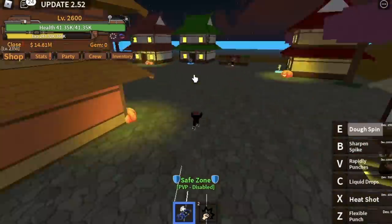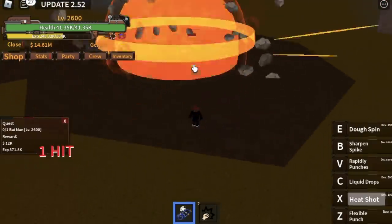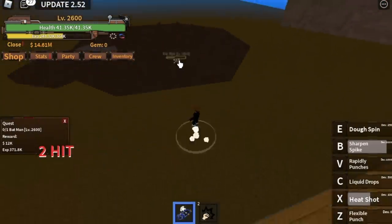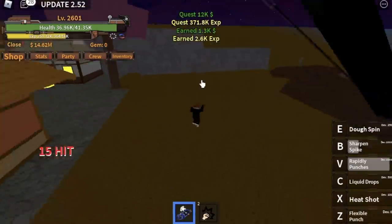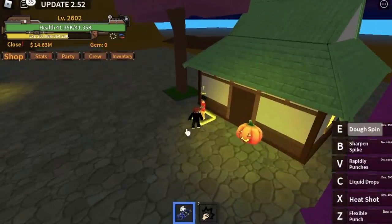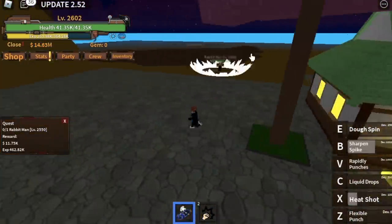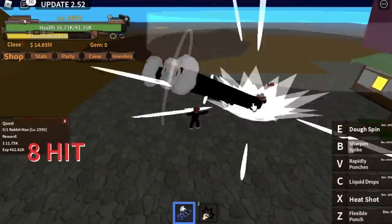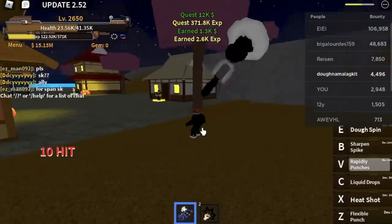After that, proceed to the next target mob — the Batman. It's easy to defeat. To make things faster, defeat the Batman and then go back to the previous mob, the Rabbit Man, and then go back to the Batman — alternate between the two. The goal level here is to reach level 2650.